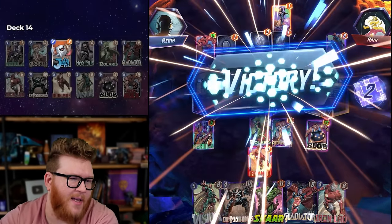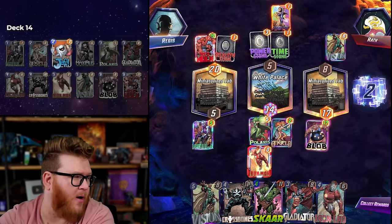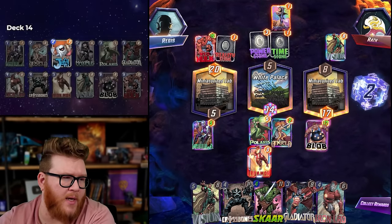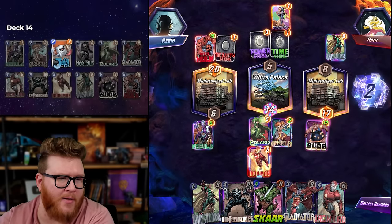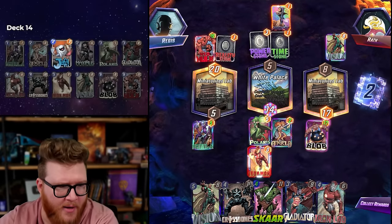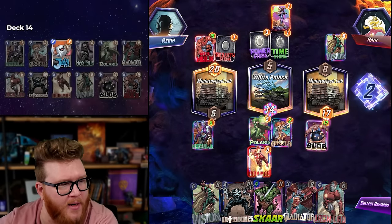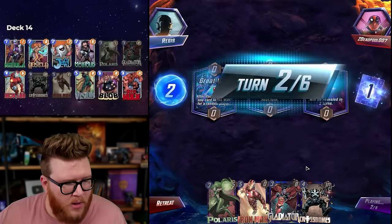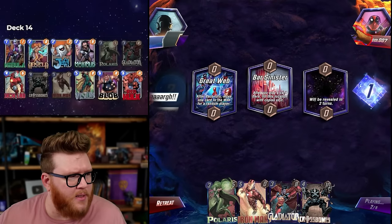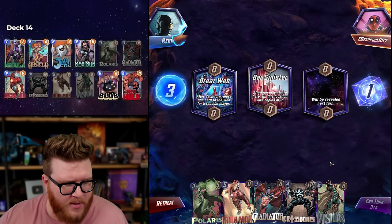I like the other way better — you don't need to beat Nebula by 15, you need to flip that location to create the challenge for me to overcome. You don't need 15 to do that, you need three or four. No twos or ones sadly. Bar Sinister! Oh, Spider-Man — fist bump! Oh my god, this is the worst.